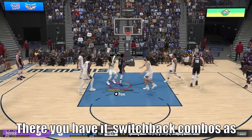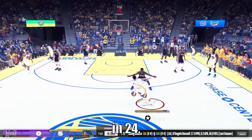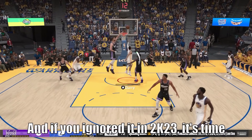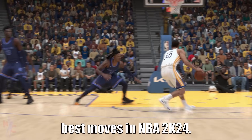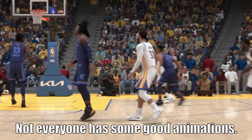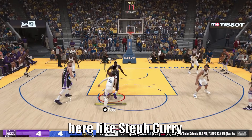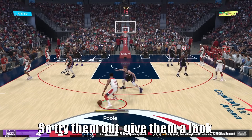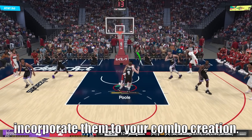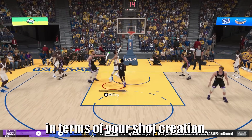There you have it — switchback combos as they were in 23, now known as crossover combos in 24. If you ignored it in 2K23, it's time to get hip to it. These are some of the best moves in NBA 2K24. Not everyone has good animations — guys who are shiftier, like Steph Curry and the Iron Fox, have the best animations in the game. So try them out, give them a look, and incorporate them into your combo creation. These are going to help you out so much in terms of your shot creation.